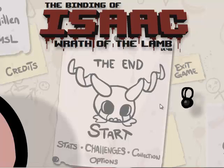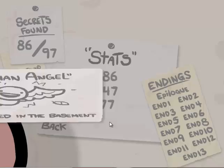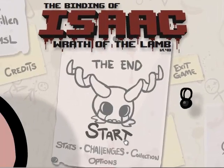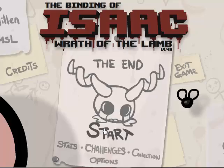Hey everybody and welcome back to Let's Play the Binding of Isaac. In the last episode we had a clutch win with Maggie, so we got Guardian Angel because we went to Shoal with Maggie. That's where she had to go - we beat the chest with her before, that's where she had to go.